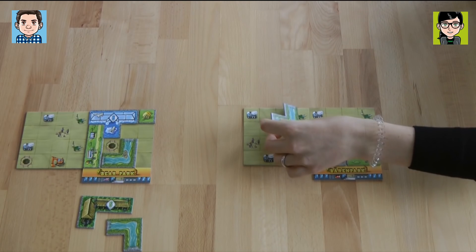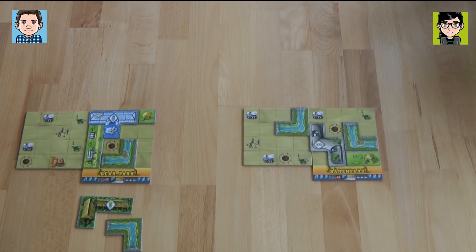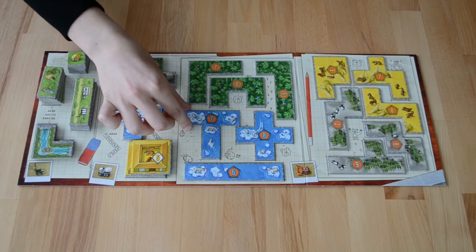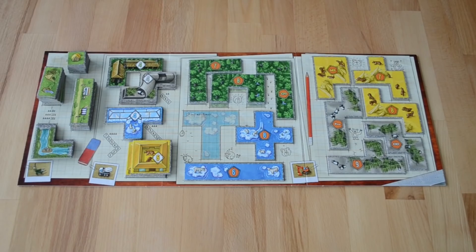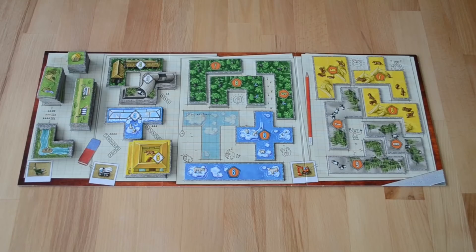I'm going to put my river here — it covers the orange excavator. So I'm going to take the polar bear T-shaped tile enclosure, and I also get a green space. I'm going to go for another river. We're really river crazy this round.